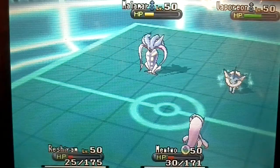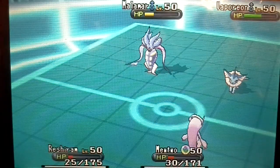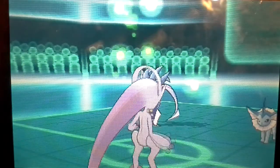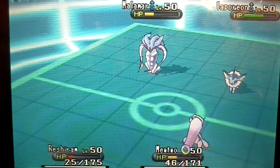Using Psychic was really lucky, because that thing was going to go for Ice Beam — so I decided I need to get rid of it. I'm going to recover Mewtwo because he's at low health.